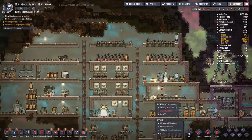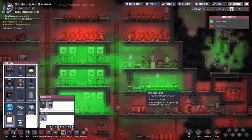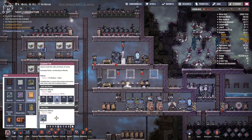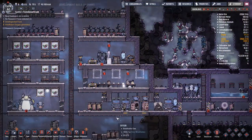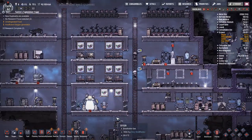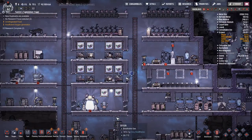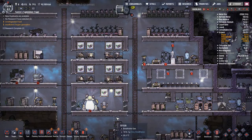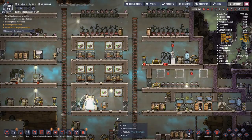In the past few moments whilst we've been speaking, you can see that the textile working research has come in. This enables us to put down a whole bunch of canvases in the mess hall and make everyone feel super nice about going to eat some food. I also want to put some in the kitchen, but I need to rework the kitchen. At the moment we've only got the microbe musher which you can only really deal with lice loaf, and now that we have sleet wheat I need to have a grill so we can make some frost buns and get everyone eating some very, very nice food.